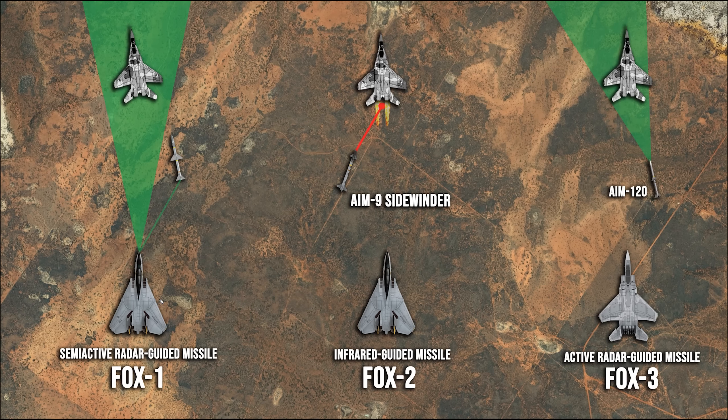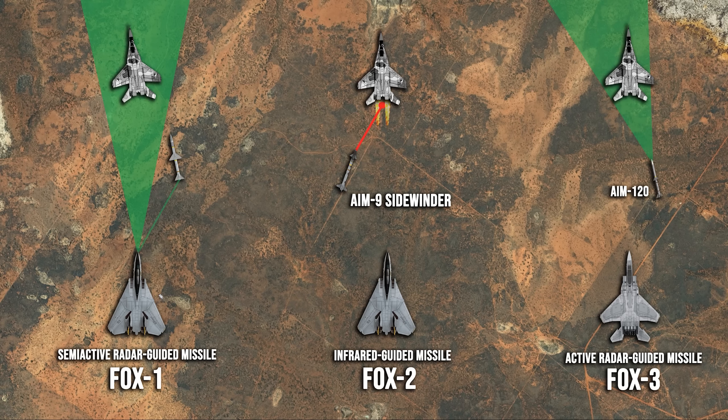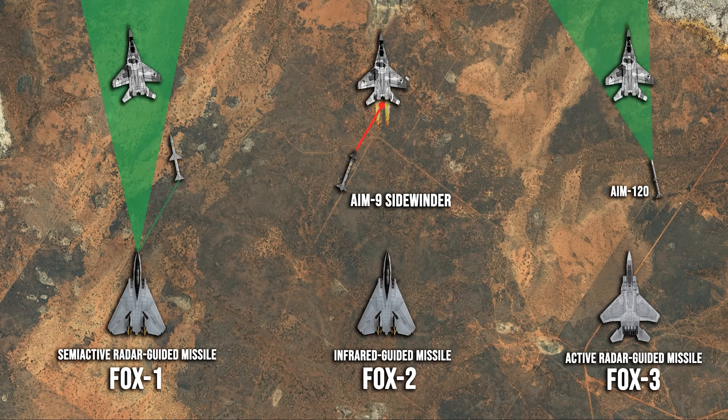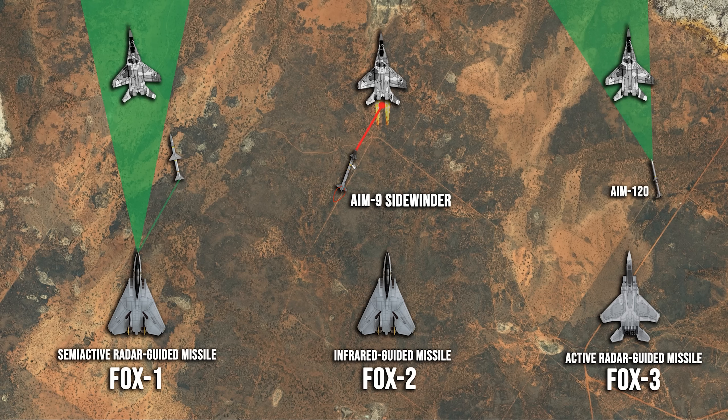Fox ones give an RWR warning right off the rail because they must be fired in single target track. Fox threes fired in TWS can be silent until pitbull. For fox twos — infrared missiles — there is no radar emission at all, so there is no RWR warning at any point. The only way to know a fox two was fired at you is to visually see it. Some aircraft do have systems that detect the missile's flame and provide a warning, but generally speaking, fox twos produce no RWR warning.